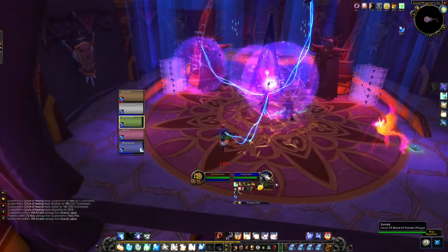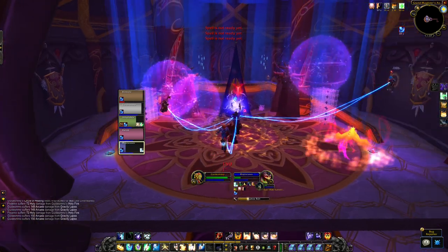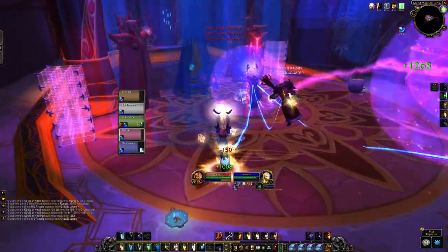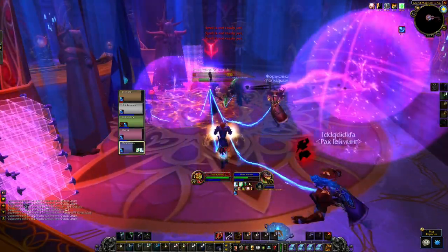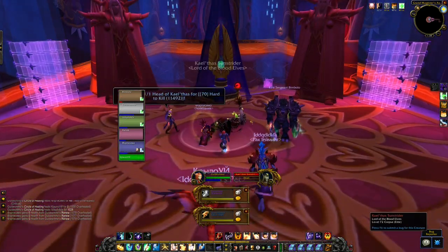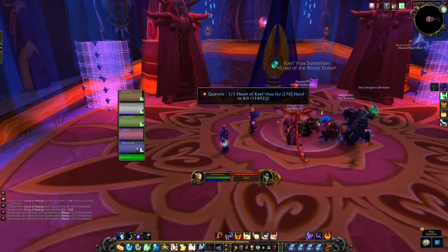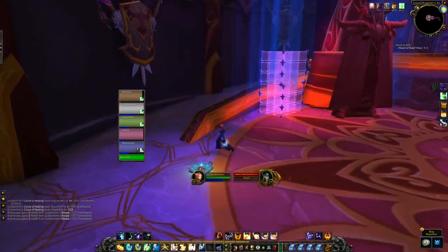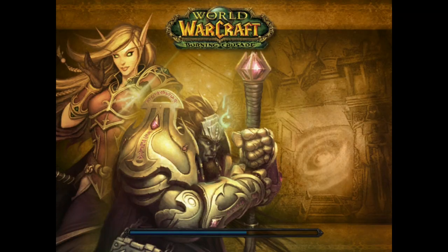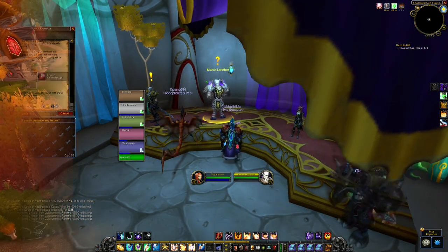Gravity Lapse will also begin in Phase 2. Three random orbs will spawn and start to chase you and your party members, dealing a high amount of damage to anyone close to them. You cannot attack the orbs, so you need to prioritize either killing the Phoenix or the boss. Once you have taken down Kael'thas, make sure to loot the head from him — if you don't, you won't complete the quest or be able to do Heroic Mode. Loot the head, head up the ramp, and click on the Orb. This will teleport you back to where you picked up the first quest. Here you hand it in, pick an Epic Gem, and now you can do Heroic Mode.